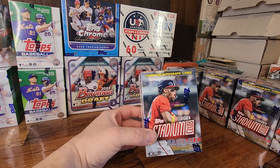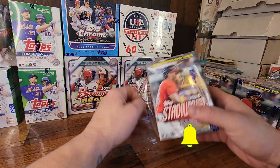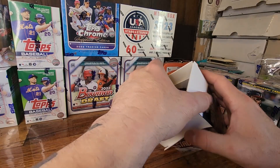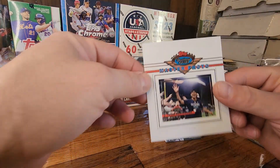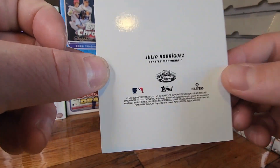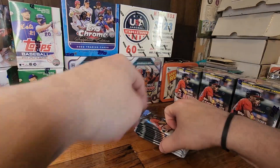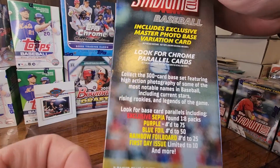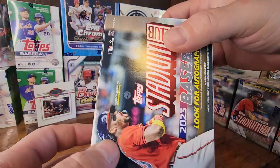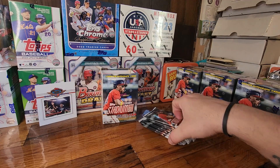Let's get after blaster box number one. Appreciate you guys taking the time to check out the video. If you're new, please consider subscribing, I'd really appreciate it. We've got our master photo coming out of here — the one and only J-Rod, making it to the postseason, number 33. Those are always fun. We got eight packs here, five cards each. Looking for some of those cool SPs if they're in there, some numbered parallels. These are pretty notorious for having great photography.